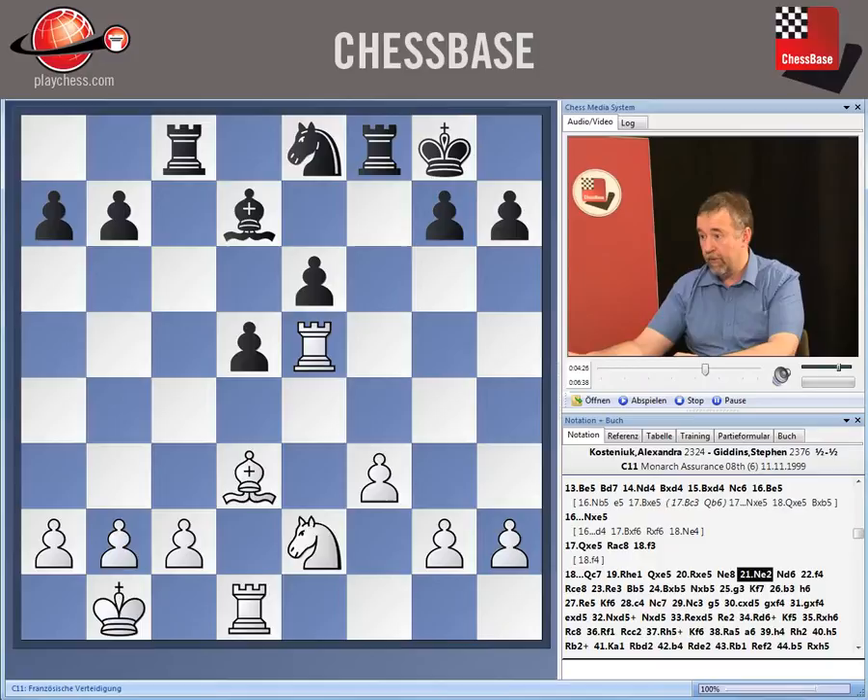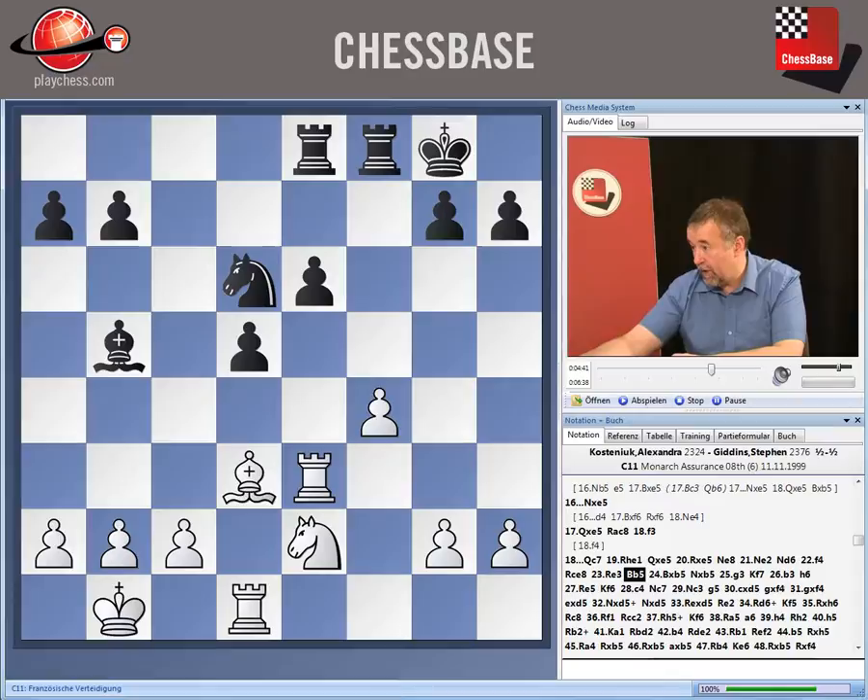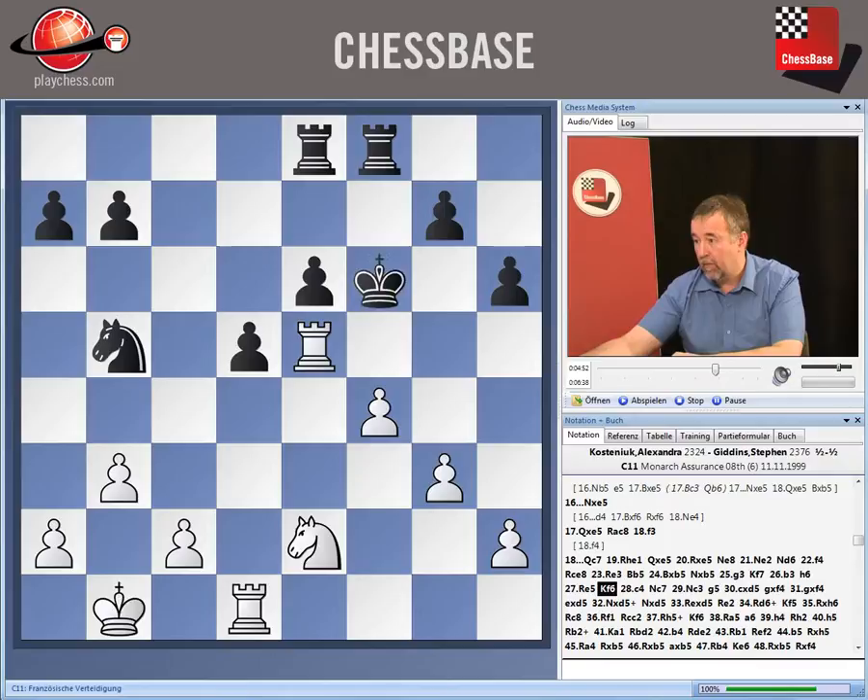Now Black goes back, knight e2, knight d6, and the pawn comes to f4. But Giddens defends this really well and manages to make a draw. That was an instructive moment — he exchanges off the light-squared bishops, because his bishop is worse than White's, so he trades them. Little by little, Black manages to save himself.